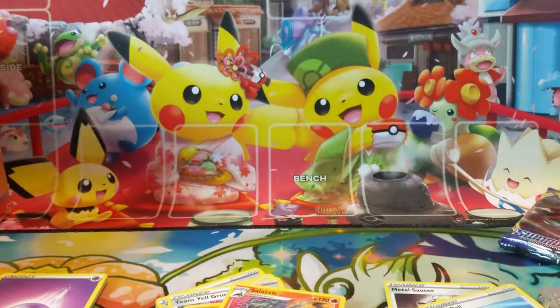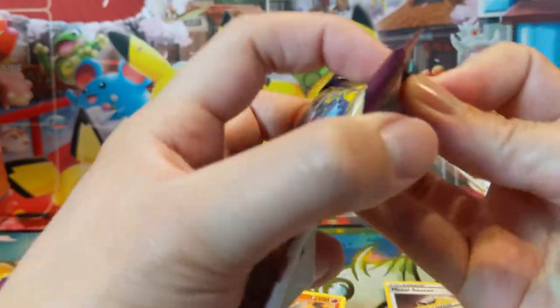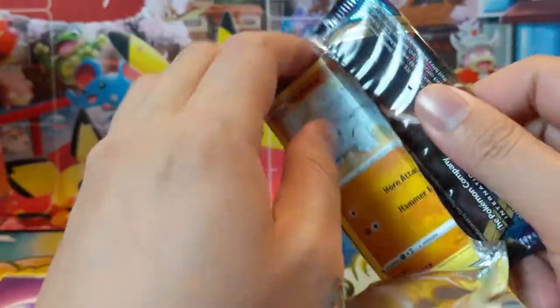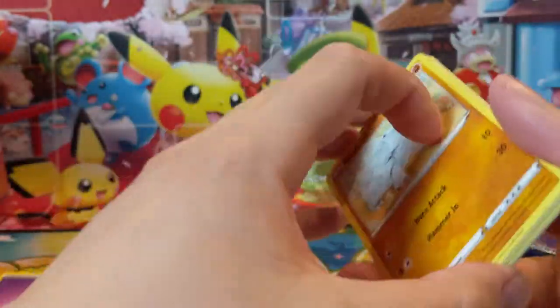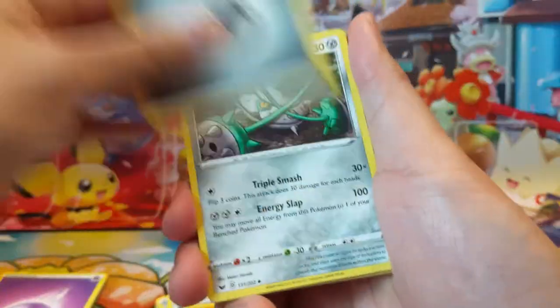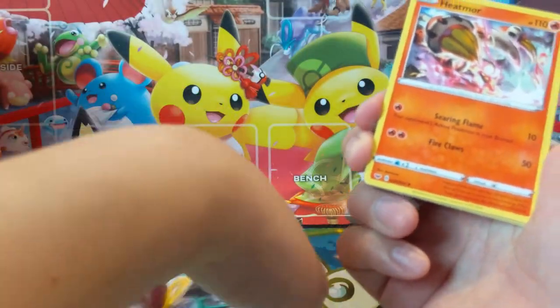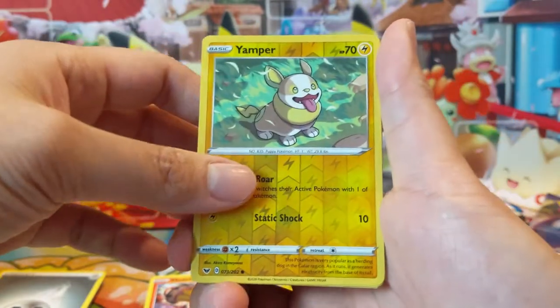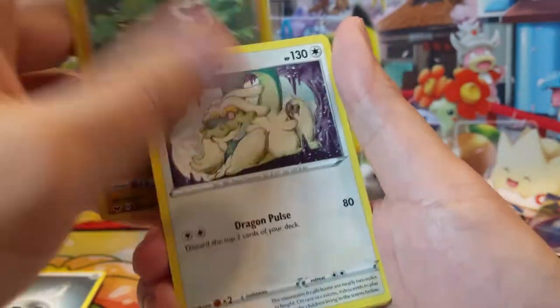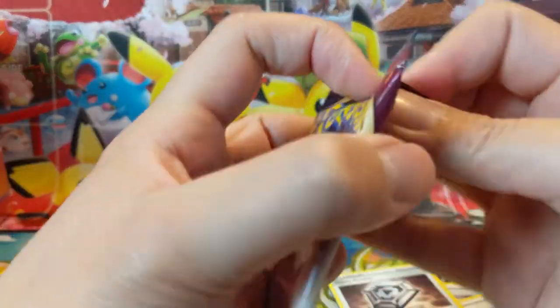We got another full art — a Snorlax VMAX. So far opening only half the box we're getting a lot of our better hits: two full arts and one V, but we didn't hit that secret rare. Maybe we'll finish off this box in a future episode. Reminder: if you want to enter the giveaway, make sure you are subscribed, hit the like button, and leave a comment down below with hashtag Turtle Gang — make sure everyone knows you are part of the Turtle Gang. Last pack, here we go.